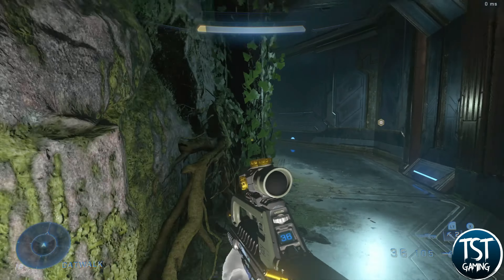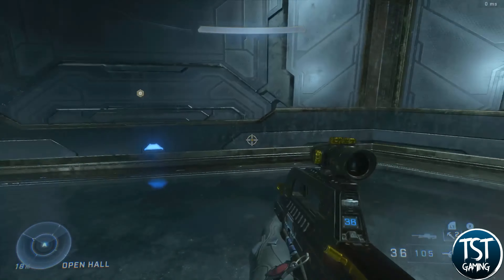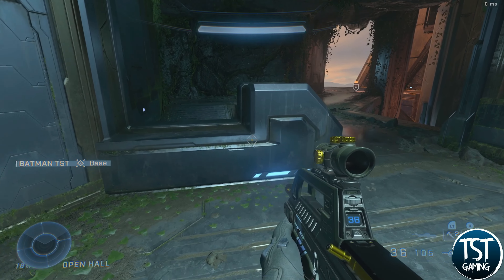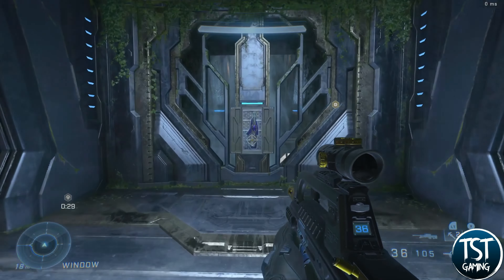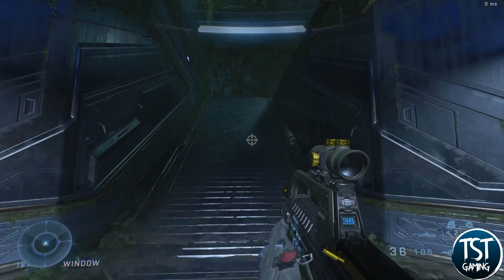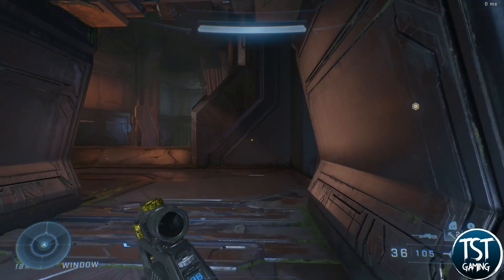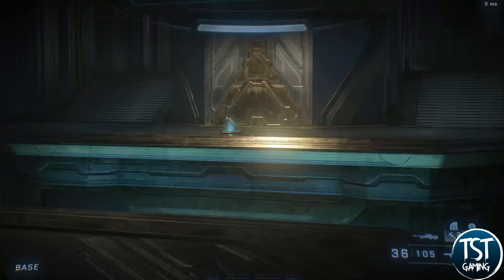Let's move on — over by red base you have this open hallway. There are no weapons in here, but you need to be aware that this is where the flag spawns on this base. There's a little ramp where people can walk up. You have a pulse carbine you can grab, which is a really powerful weapon when used with a kinetic weapon.